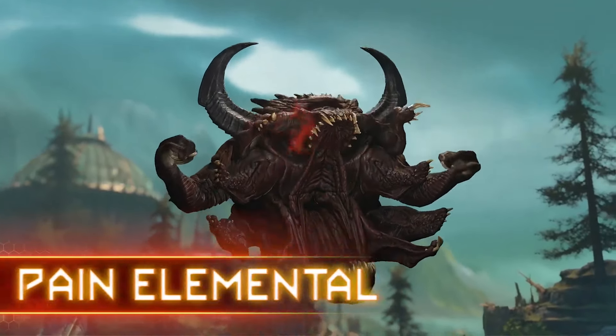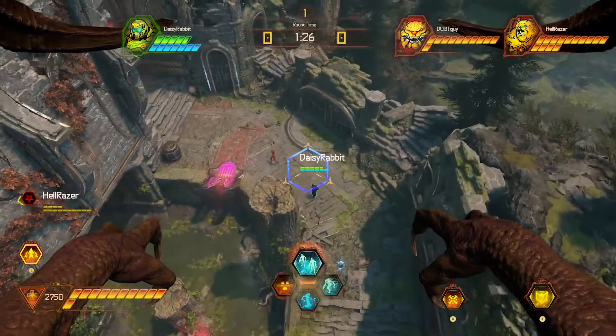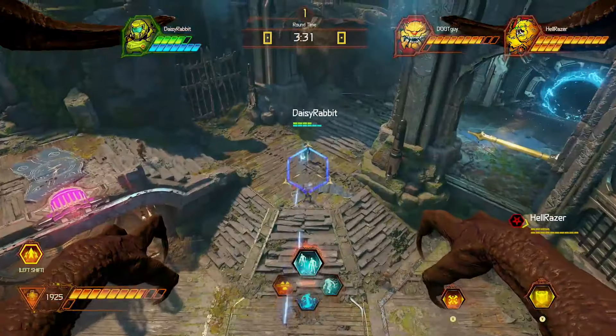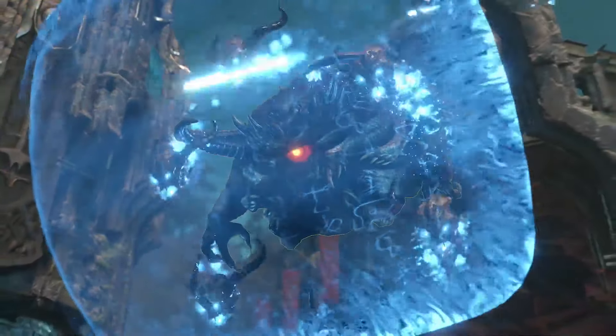The Pain Elemental. His ability to fly gives him a bird's-eye view, making it easier to track the Slayer and attack from the air. But that makes him more vulnerable when he's not using his rechargeable soul shield.